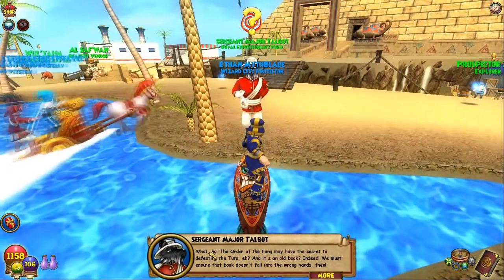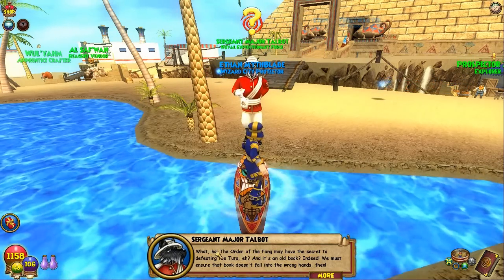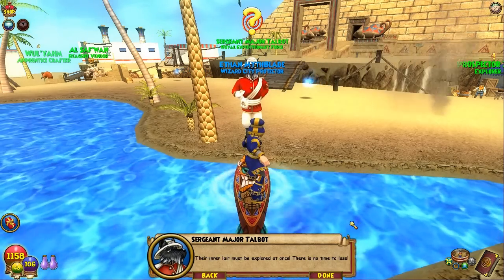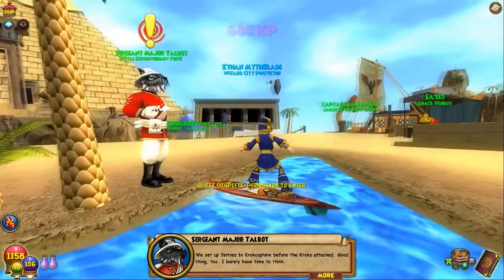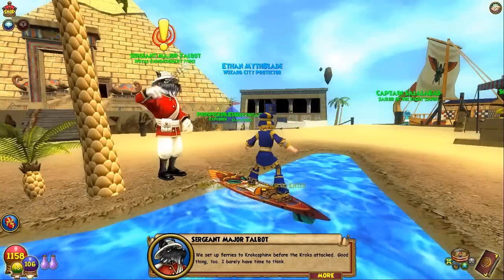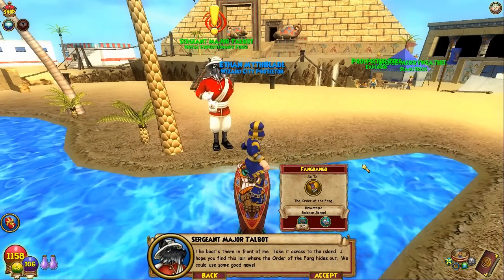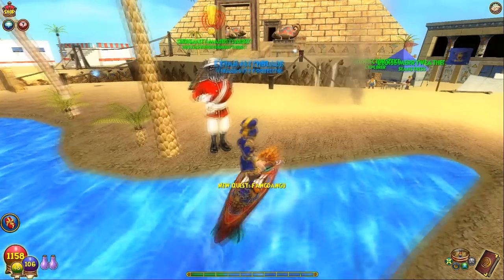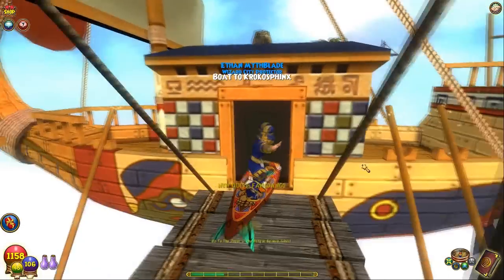Once again Sergeant Major Talbot calling me names. 'We must ensure that book doesn't fall into the wrong hands then. Their inner lair must be explored at once — there is no time to lose. We set up ferries to Krocosphinx before the crocs attack. Good thing too. The boat's there in front of you. Take it across to the island. I hope you find the lair where the Order of the Fang hides out.' Alright, let's go take the boat to the Order of the Fang area and go see Shalak finally.